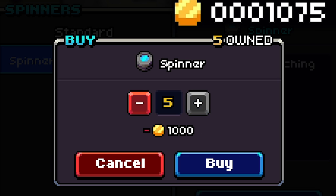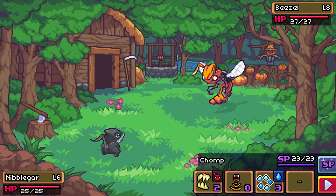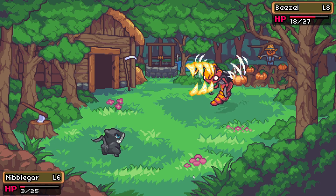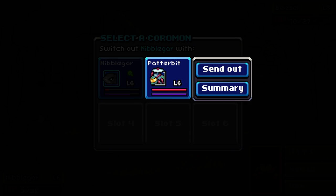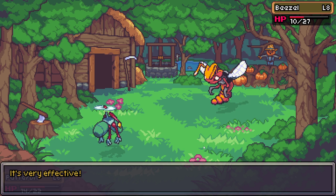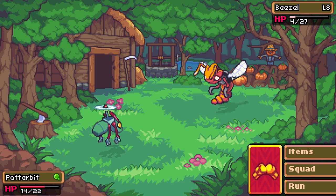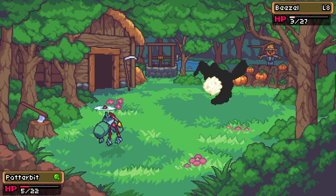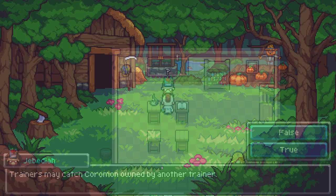Our next battle is a quest to take out a beazel who's blocking someone's way. It's level eight and we're only level six, so I'm not sure we'll manage. Slam does eight damage and we get a crit attack which is very nice, although we get poisoned. I swap out nibblegar for potterbit who might finish it off. Potterbit gets poisoned from attacking the beazel — it has an ability that poisons whoever attacks it. We do finish it off and both potterbit and nibblegar get a level up.